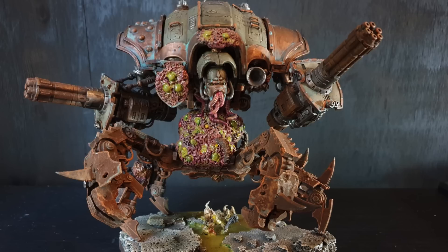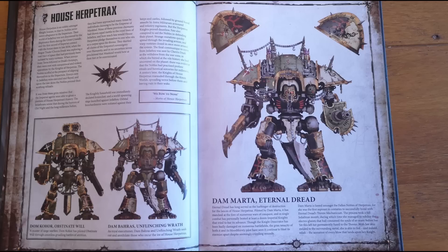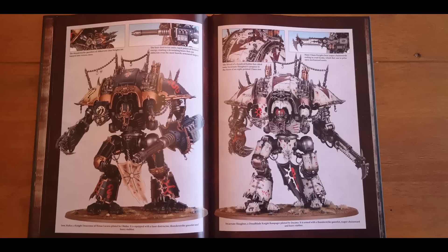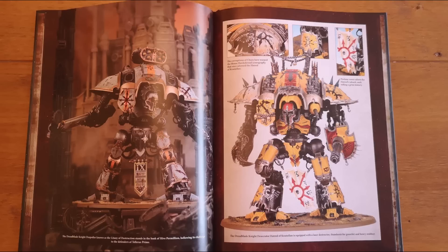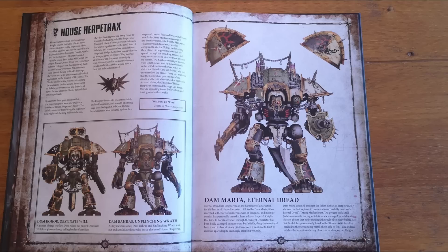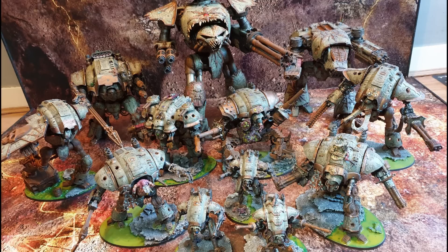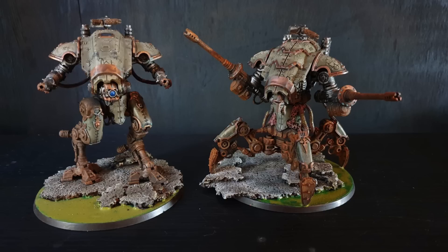The Quicksilver Throne of Slaanesh: add one to advance and charge rolls; this model always fights first in the fight phase even if it did not charge — if enemies have a similar ability, alternate choosing units starting with the player whose turn it is. Finally, the Gauntlet of Ascension replaces the thunderstrike gauntlet: strength ×2, AP -4, 6 damage, with a reroll to wound. When a character model is destroyed by it, add one to the bearer's strength and attack characteristics. Against knights made into characters via stratagems, this stacks up nicely.